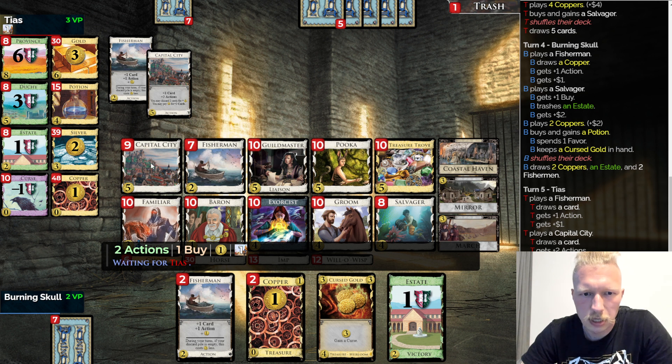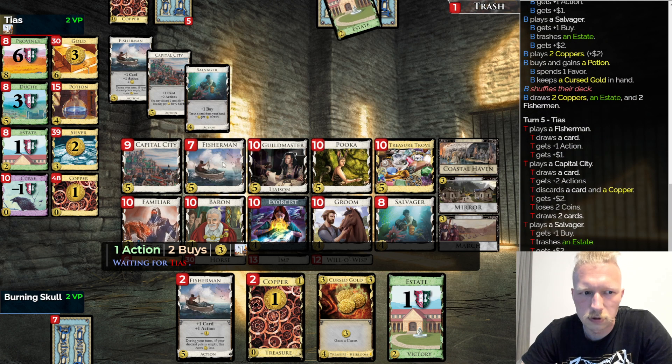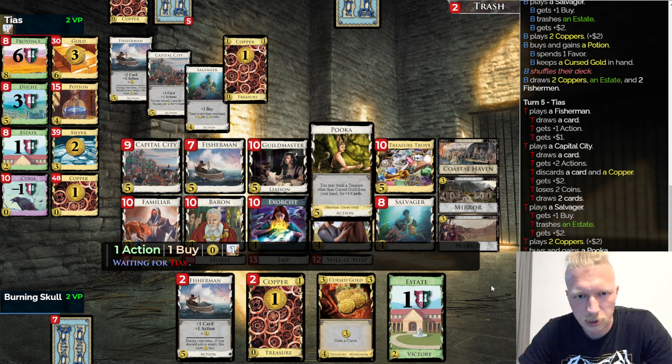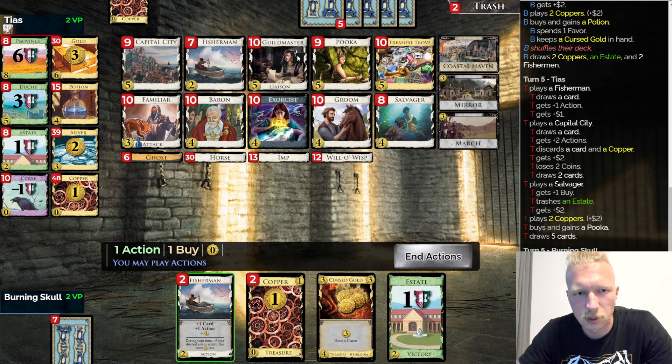They got a Capital City — it's a great card here, but I think cursing is gonna be important because getting rid of Curses, Salvager is very bad at Curse trashing, as is Exorcist. So if I'll be able to disperse a lot of Curses quickly then it's gonna be very hard for my opponent to deal with. That's my game plan. Puka is very nice, it's just not very nice without the Capital City. They have both now — I do have a Potion, that's very good.